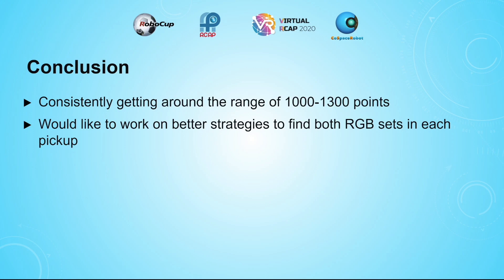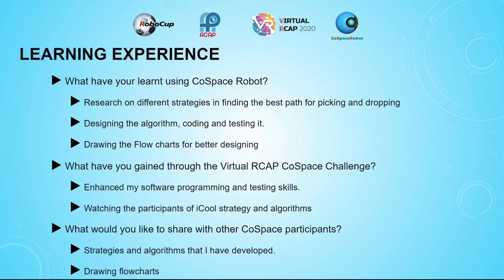In conclusion, I am consistently getting around 1,000 to 1,300 points, and I would like to work on better strategies to find both RGB sets on pickup. While using CoSpace Robot, I have learned that flowcharts are an amazing tool to understand and develop algorithms. I have designed, coded, and tested the algorithms, and enhanced my software programming and testing skills. I watched other iCole participants' strategies and algorithms, and I would like to share with other CoSpace participants that drawing flowcharts is a great tool.